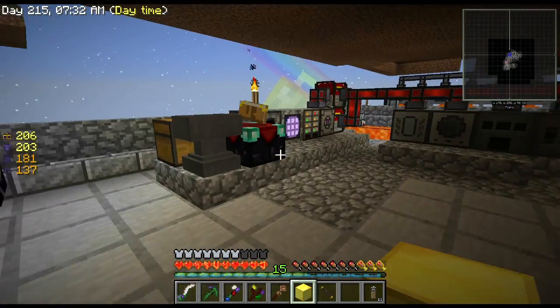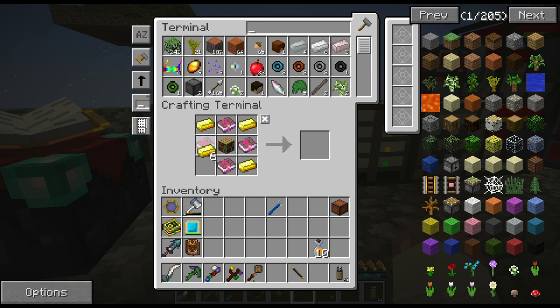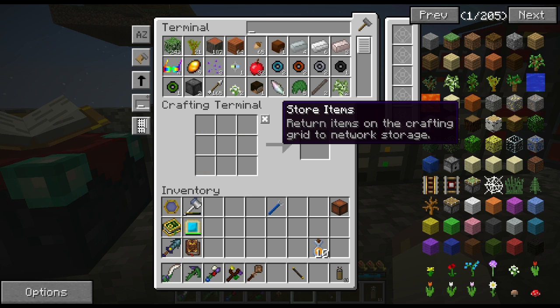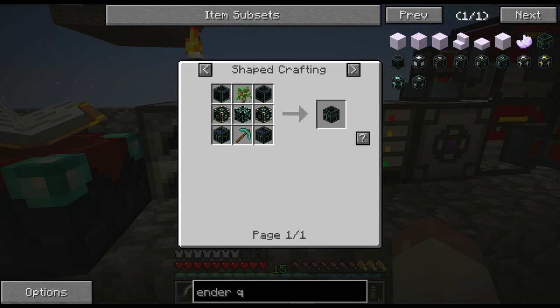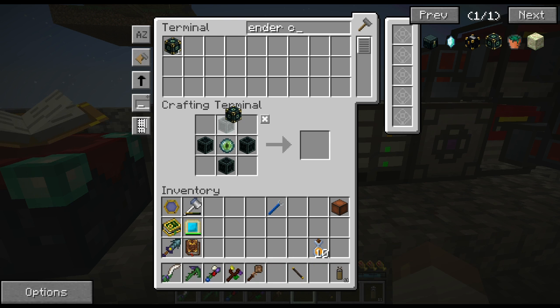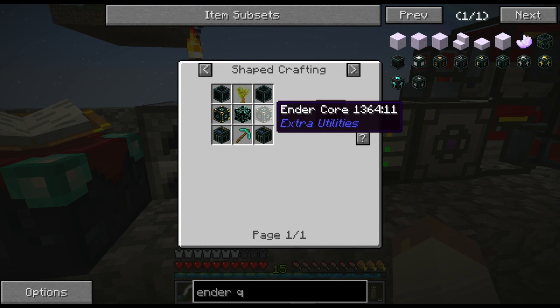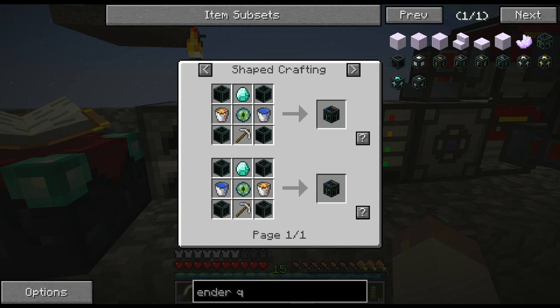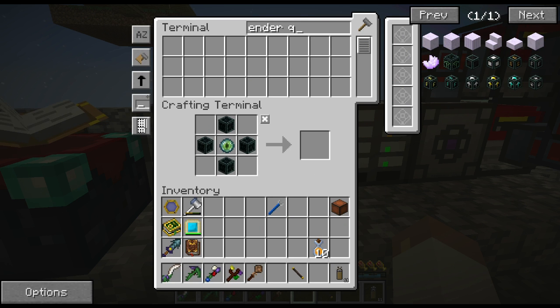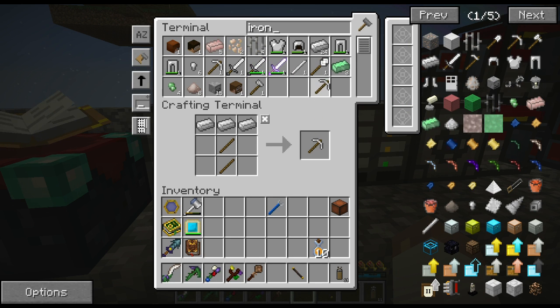Get another block going and I should be pretty close to getting this ender quarry put together. I was in the process of it when I decided to start recording. I need to make these ender core blocks - I think I already have one but I just need one more. I need to make two iron pickaxes - I don't have any but I can make them. One, two, there we go.